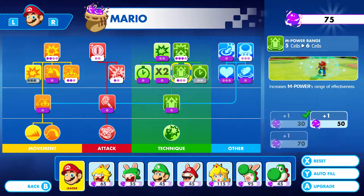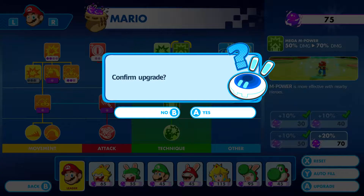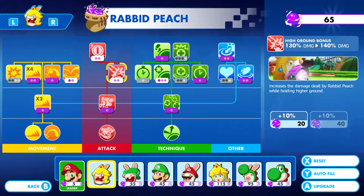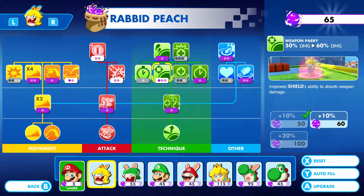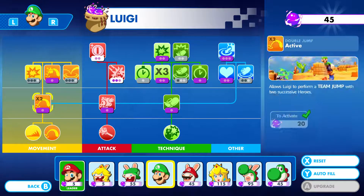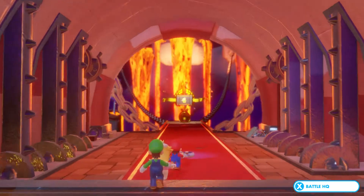So for Mario, we'll give Empower a boost. For Rabbid Peach, I suppose it'll have to be the shield. That's for Luigi — well, I can't really do much besides high ground bonus, so we'll use that. And hopefully it'll all work out.